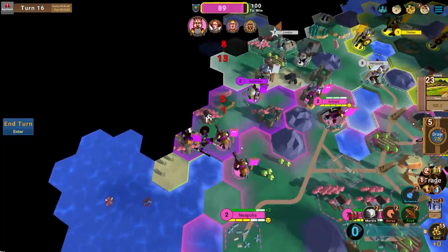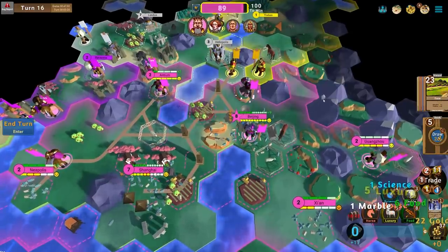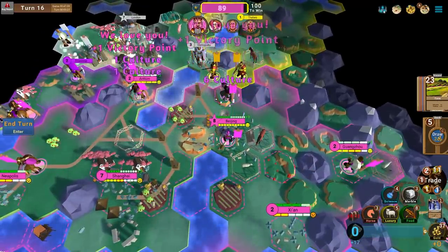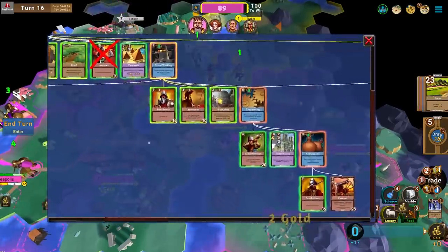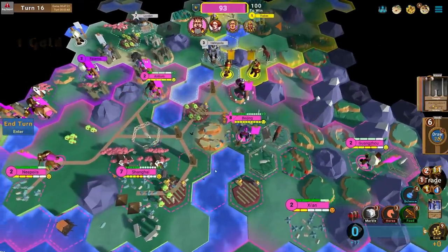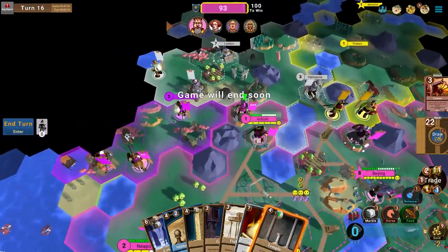I wish I had more Barracks to mass produce units but we're in a bit of a struggle. We're actually really close to a win — it's turn 16, pretty late. We could potentially push Gunpowder. Looking at the tech tree: I'd need Engineering then Gunpowder, then Musketman. That would be huge. I think I can win before Musketman — but why not? Let's get Musketman. Musketmen have 35 combat strength before being buffed.